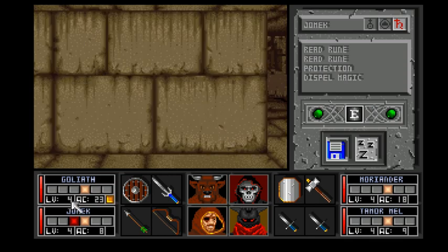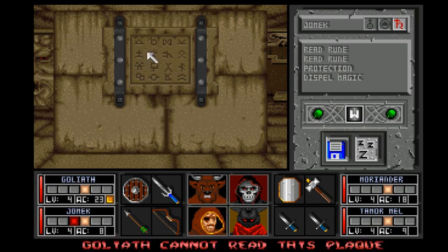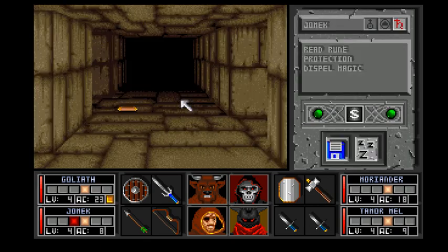Okay, I need some kind of key here. What do we have here? Goliath cannot read the plaque — I know it's because it's a rune. "Unseen dangers await..." Oh. So, invisible enemies, huh? Okay.